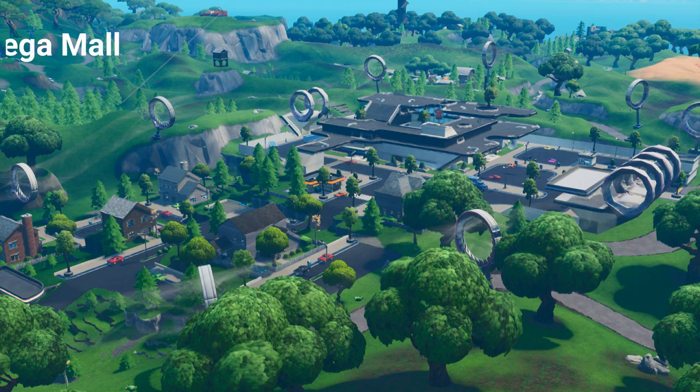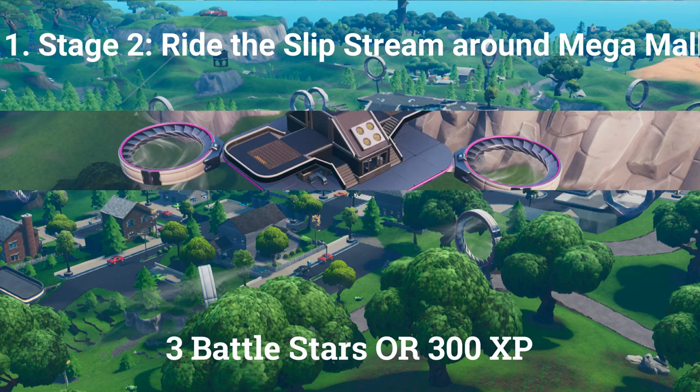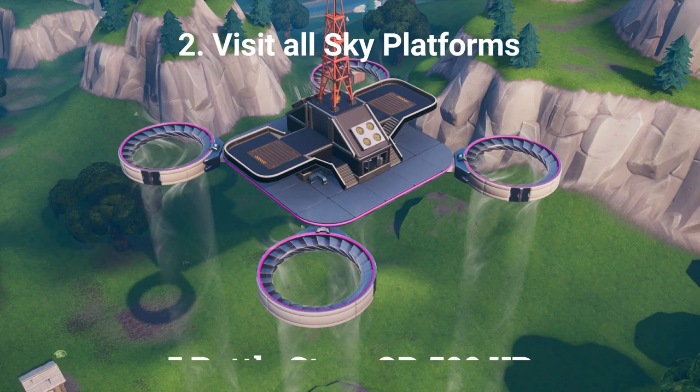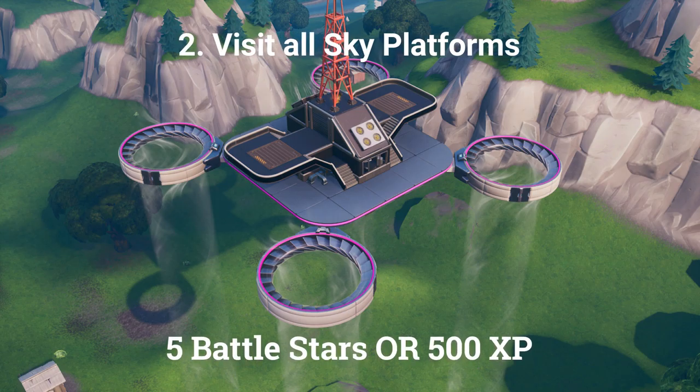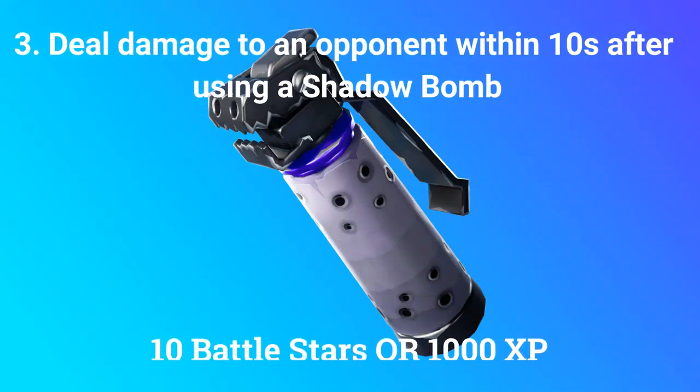The second stage for the first challenge is ride the slipstream around Megamall, worth 3 battle stars or 300 XP if you are at tier 100. The second challenge is visit all sky platforms, worth 5 battle stars or 500 XP at tier 100. The third challenge is deal damage to an opponent within 10 seconds after using a shadow bomb, worth 10 battle stars or 1000 XP at tier 100.